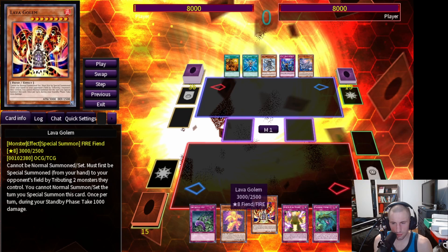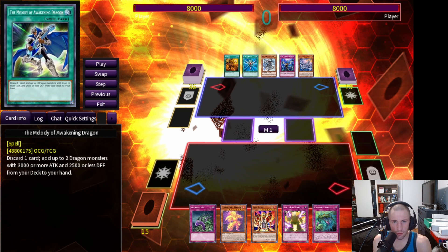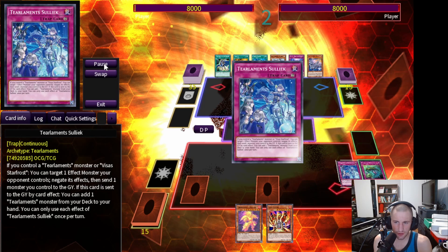For this first game, we open up Needlebug Nest, Hellshadal Hollow, Lava Golem, Rise to Full Height, and Morella. We are playing against Blue Eyes, which isn't the most competitive deck, but it's really hard to find competitive matches on EDO Pro. We are going to go first and set three trap cards since we can't do much with the Hellshadal Hollow or Lava Golem. As soon as our opponent's turn begins, we shotgun the Morella, sending the Sulek — this allows us to search out the Havness.